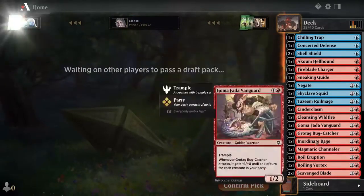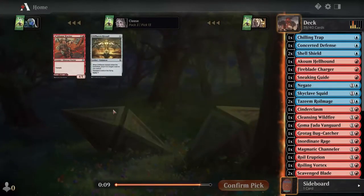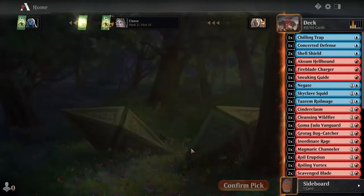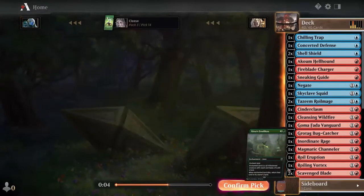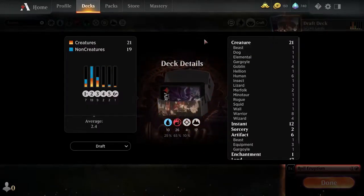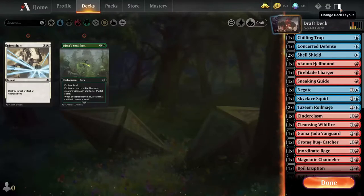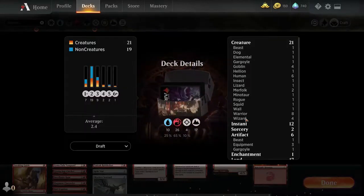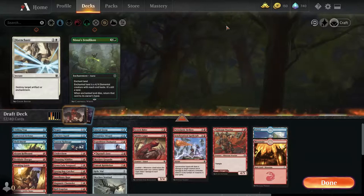I don't know about this deck. Am I messing up? I'm definitely getting you unless you're flying. I want that warrior. We'll put you in the sideboard. Okay, let's build the deck — I have to get rid of 17 cards. 17 — oof. How many lands do I have? I gotta get rid of a lot of cards.